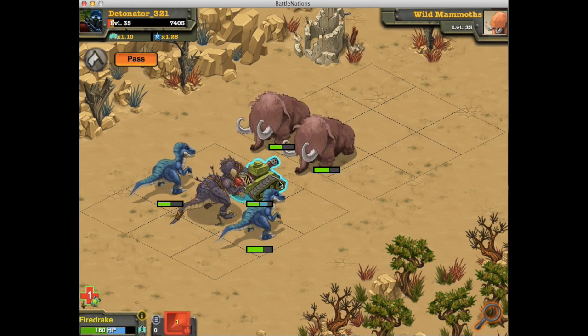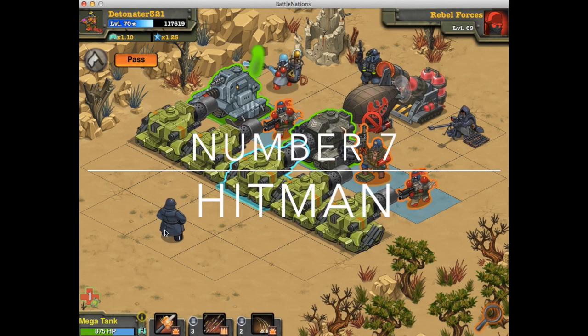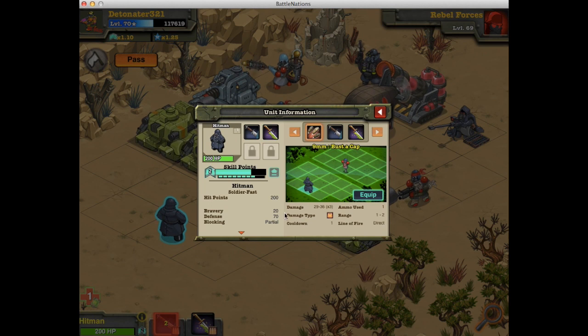Definitely don't want to get the Fire Drake — it's a waste of nanopods. The number 7 spot goes to the Hitman. It has three attacks: the first is a gun shot doing 29 to 36 times three, not great against armor. The second is a knife stab across three rows for 66 to 99. The third is a poison attack at 44 to 66, which does some damage but the base is too small to be meaningful.